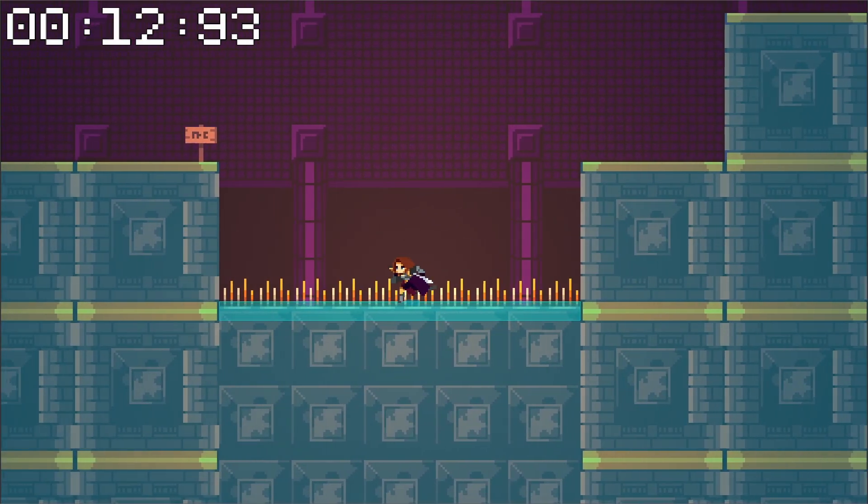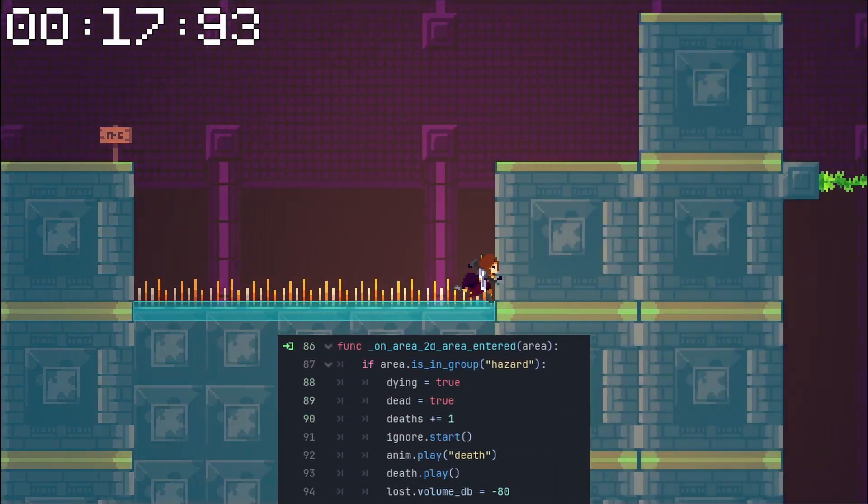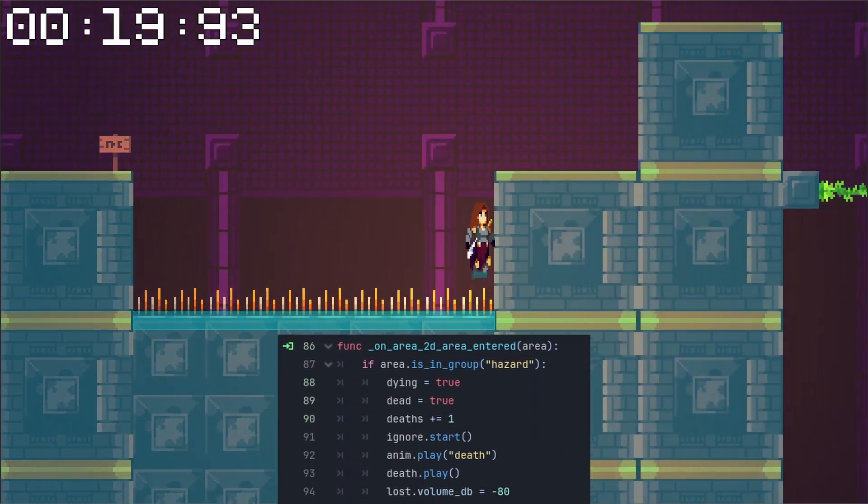The first thing I had to learn was how to detect collision with objects of a certain group. That way, I could check if the player was colliding with a hazard, and if so, declare the player to be dead.